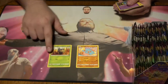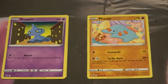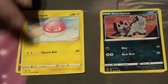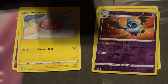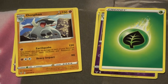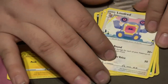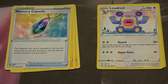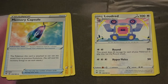First pack: not bad, we got a Poochyena, Voltorb, shiny Woobat, not bad. Dawn — cool grass energy, Pincurchin, Loudred — and then Memory Capsule. Second pack.